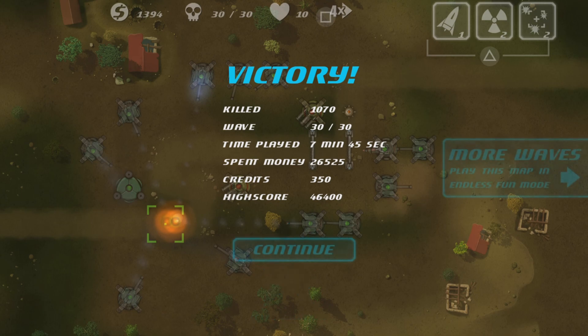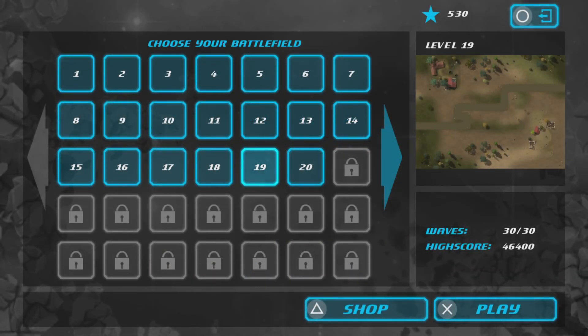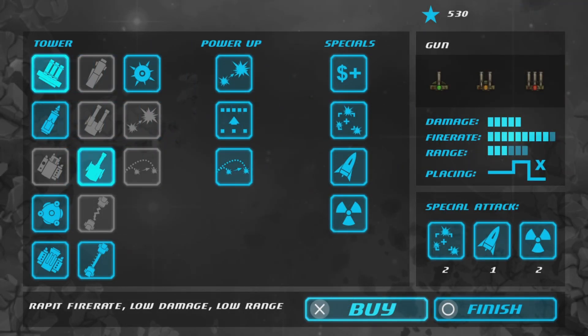That's map 19 done. Getting more credits — I'm saving up so I have enough. I'm buying an upgrade. I'm attempting to increase range but I should be fine. One more fire rate — there we go.